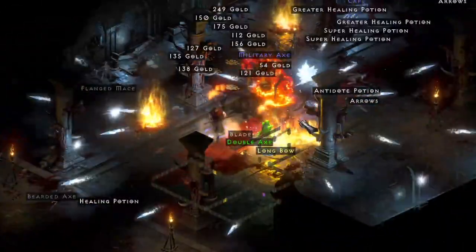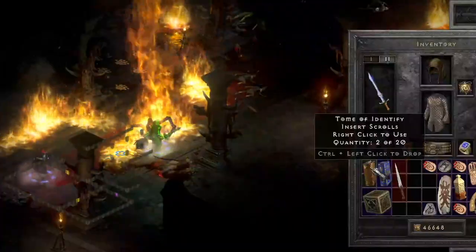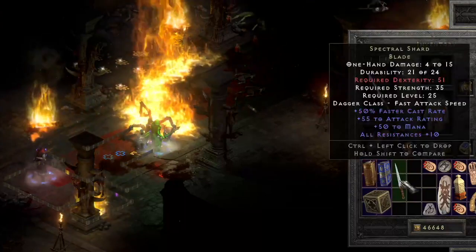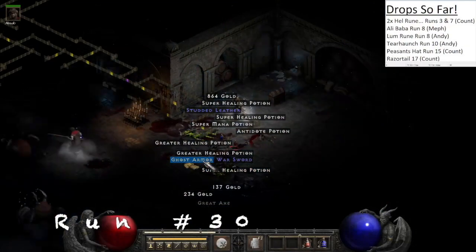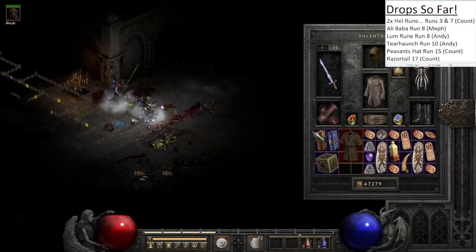Run 26, we find a Blade and this is pretty solid because 50% faster cast if you want to do a weapon swap — great for teleporting on the weapon swap.